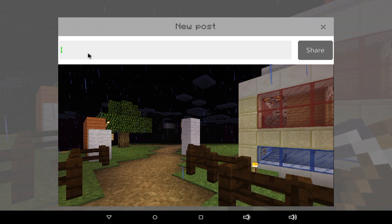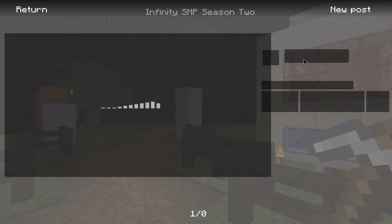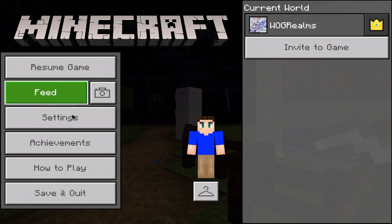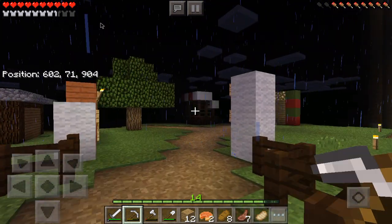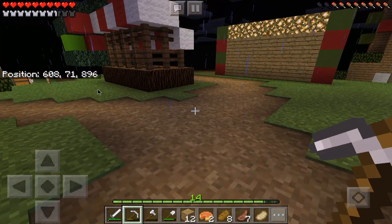You can add a title to the screenshot and then share it. It will say your screenshot is being uploaded. Then you can look in the feed and it will probably show up there. I'm not sure exactly where the screenshot saves, but it probably updates in the feed.